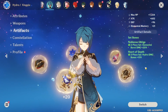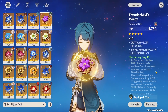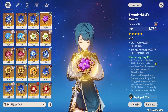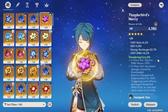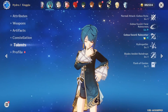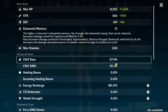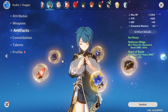For artifact stats, prioritize energy recharge until you have enough, then focus on crit rate and crit damage in your substats. Even at very low investment, as long as you can use your burst on cooldown you'll be efficient. Xingqiu scales very well with investment, so once you have enough ER, focus on maximizing crit to get a lot of value out of his damage. Running sacrificial sword means you typically only need around 180 to 200 energy recharge — more or less depending on refinement.